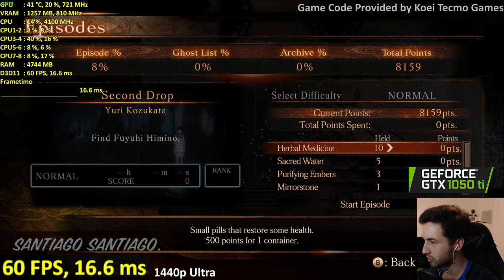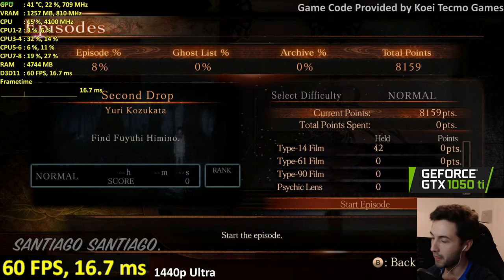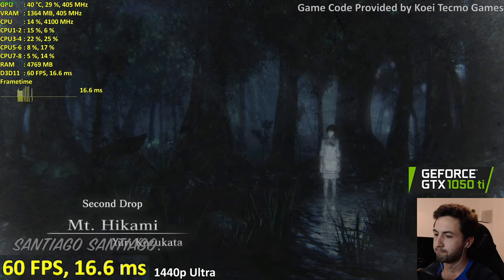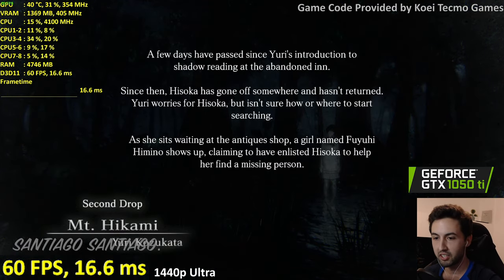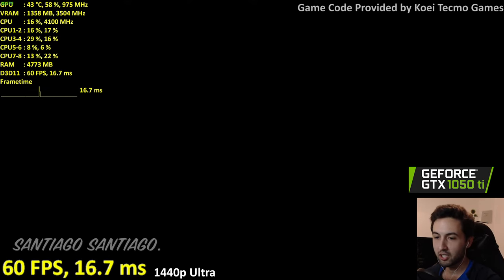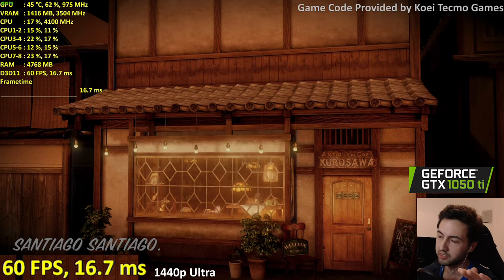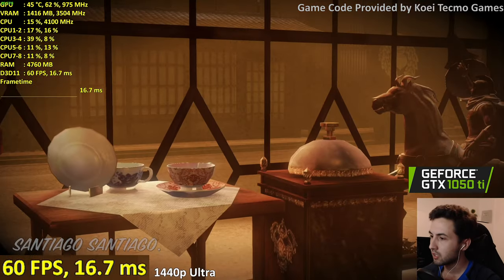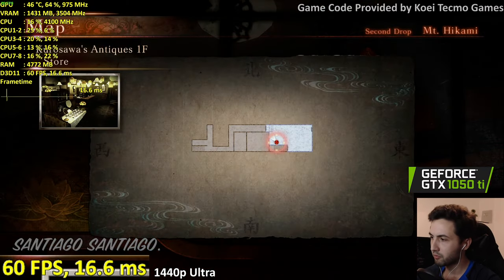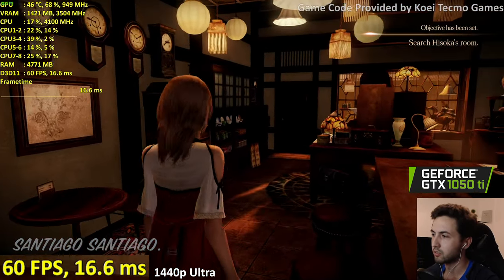Let's try 4K once I get into this level. The game appears to be locked at 60 frames — I'm guessing forced VSync because I didn't see any tearing. At 1440p the levels seem to be pretty small with tight corridors, so it appears fine. Let's do 4K now.